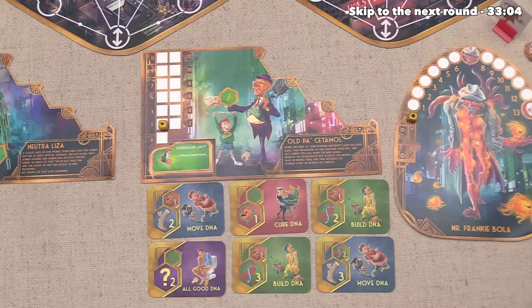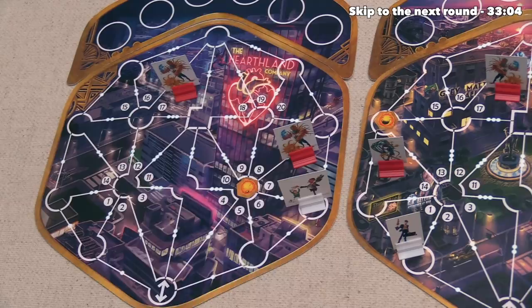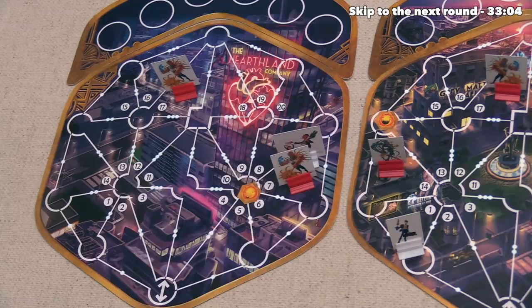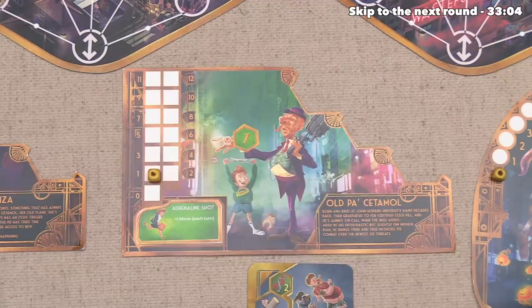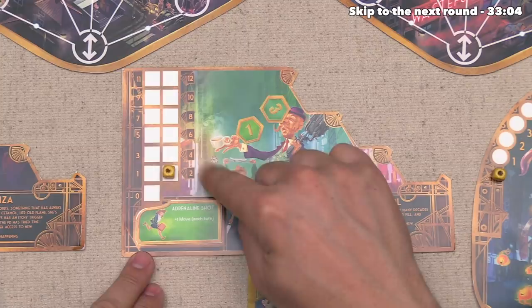With Neutraliza's turn done, we can now move over to Old Pa Setemol, and the first thing they're going to do is take their bonus movement. This will allow them to move into Zone 7 right here and combat this lazy parasite. They need to get to six cured AP in order to defeat it, and this is how they're going to do it — one, two, three, four, five, and six. The only primary cured DNA they drew was this one with just one, so that does cost them five cards, which is unfortunate, but they have successfully defeated this lazy parasite, which means they're going to get three DNA and also go up one more on the cured track. They got to an even spot, which means as a bonus they get to take one extra action card — it is a cured DNA card. They would have loved to have this earlier on.